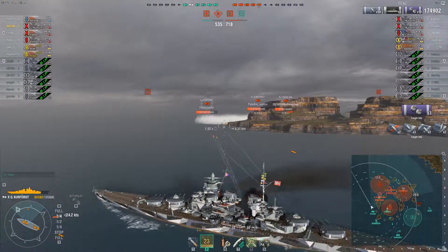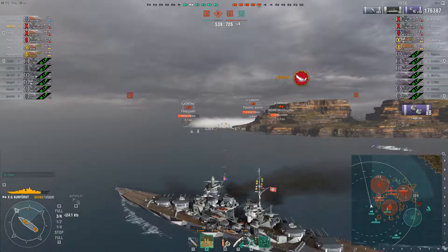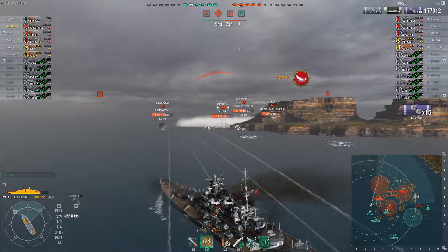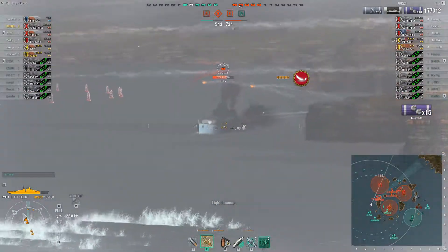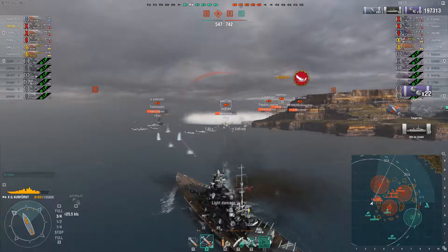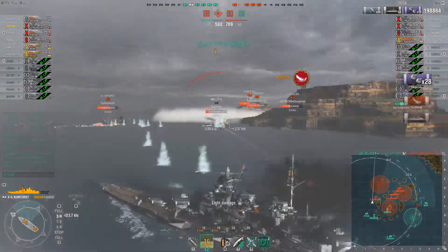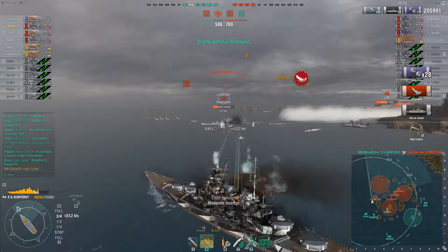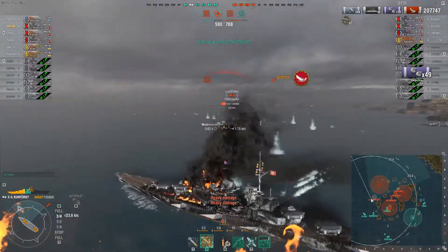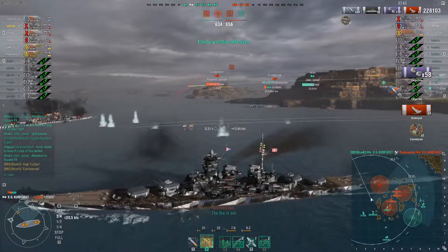The Atago behind me sends torpedoes, so I'm giving him a little space while turning back in so the Kerf first can't get another broadside shot. I get my hydroacoustic search up to check for torpedoes coming from the Minotaur's smoke - he's sitting nose-on to me but now we can see him. I put some good shots into his nose armor. I'm turning trying to avoid torpedoes but didn't turn early enough, opening myself to a broadside from the Kerf first. He makes me pay, but as I take those torpedoes I put the kill shots in - High Caliber and Confederate, sinking both ships in moments.